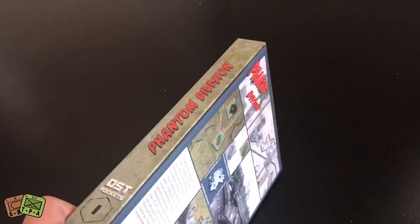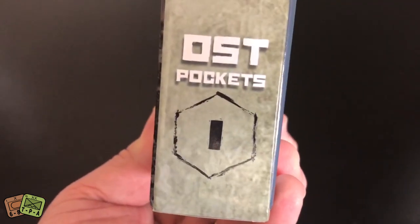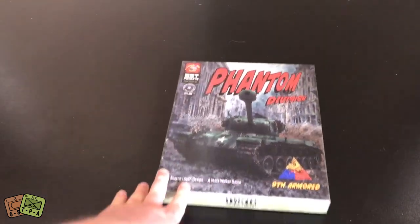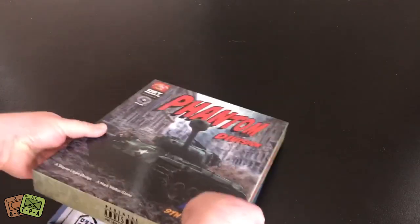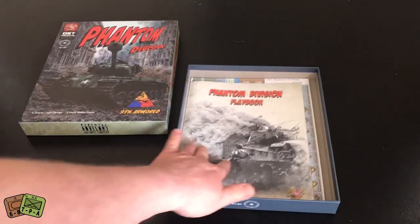There's a look at the spine. You'll notice it says OST Pockets and it has a big numeral one. So this is the first in what I would hope is a planned series of these kinds of expansions as they continue to expand upon that system. This one once again was done with a reprint of Volume 2 West Front. So let's go ahead and without further ado jump into the box.